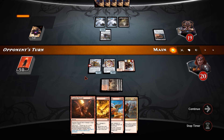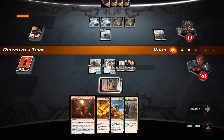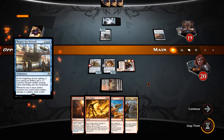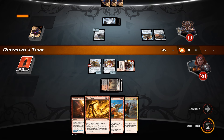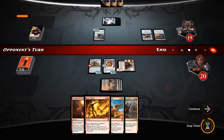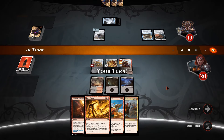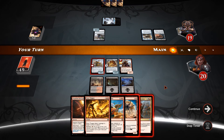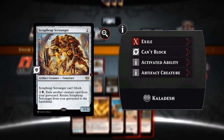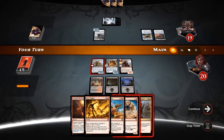We could see a board wipe here, but we get the Scrounger back, and if we hit a mountain. Thopter Spy Network — so if he gets combat damage in with an artifact he gets to draw a card. He doesn't swing in with his Familiar, and if he's not blocking with it, why is he not attacking? This can't block — maybe that's something he's not noticing. Because I'm not blocking with the Bomat Courier, and I'm probably not wanting to trade with the Scrounger even if I could.